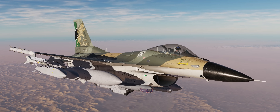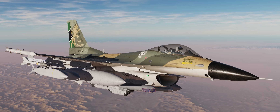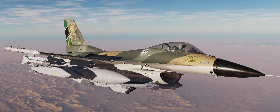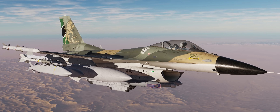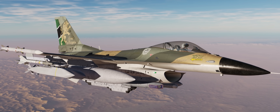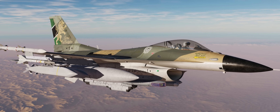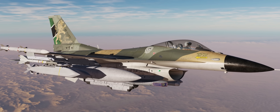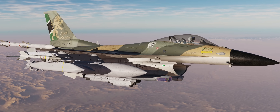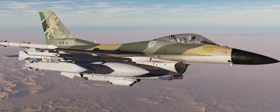The Sniper Advanced Targeting Pod was originally designed to meet a specification for a targeting pod that could optically locate and track enemy air defenses well outside of their WEZ, and then subsequently guide smart munitions such as JSAWs into said SAM sites in the destruction of enemy air defenses role. This makes the AAQ-33 Sniper Pod a perfect match for the ASQ-213 HTS Pod and the Block 50 Viper, at least circa 2007 when our Viper is supposed to be in service.